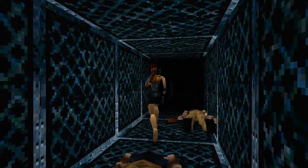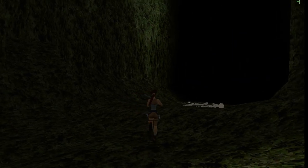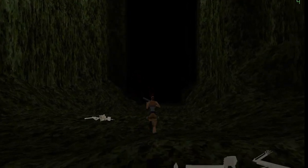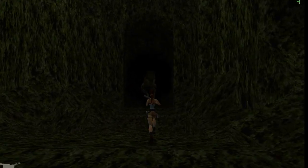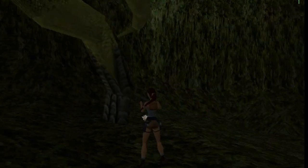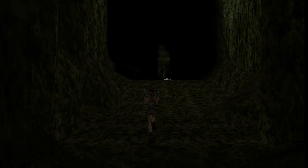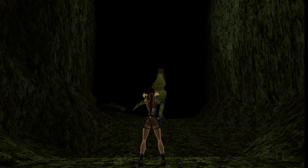In the level Wreck of the Maria Doria, there are some enemies that have a red cap with the name Joss on it. That is the name of the guy that created the character models. In the first level, before using the zipline, you can go down to get a secret and find two T-Rexes. I was really surprised when I found the first one, and I panicked even more when I saw the second one. At least we didn't need to fight them at the same time, so it wasn't that bad.